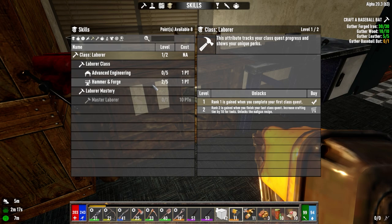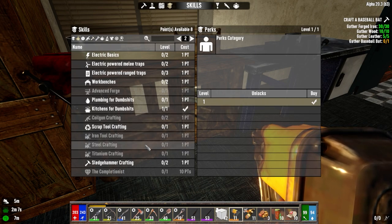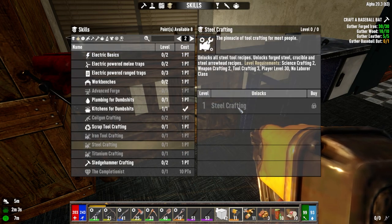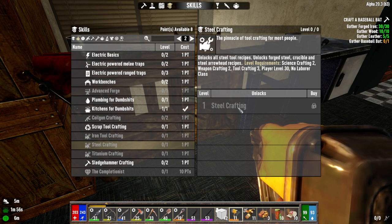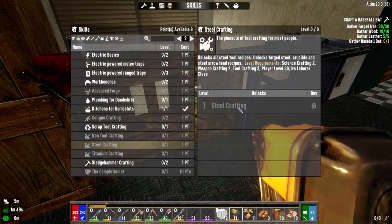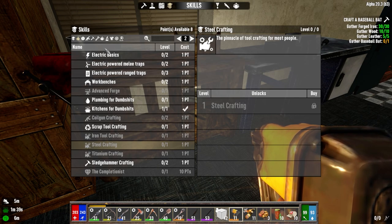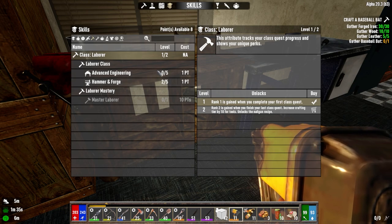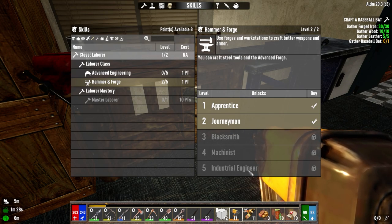When you take the laborer class, if you've taken skills like steel crafting — which requires you to be level 30 — as soon as you start the laborer class, you lose your ability to make steel until you finish your quests. Steel crafting requires 'no laborer class.' So now that you've taken the laborer class, you lose that ability. They give you a few extra points to round that out. Once we're finished the class quest, we'll take hammer and forge to be able to make steel again.